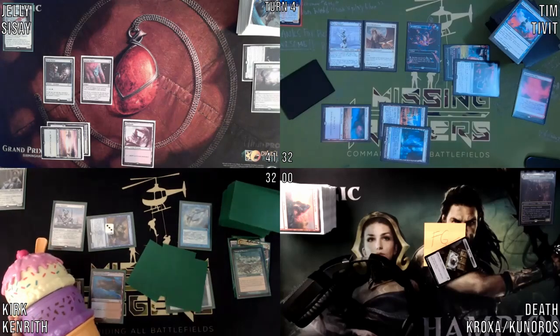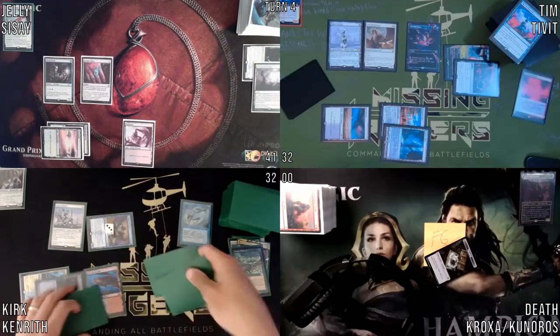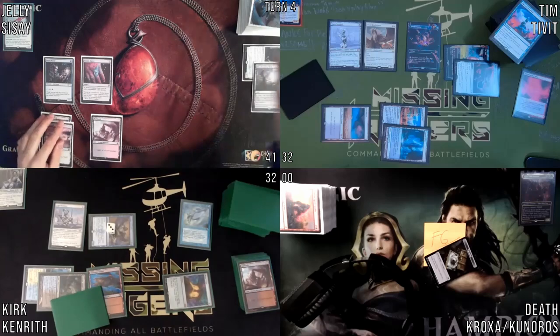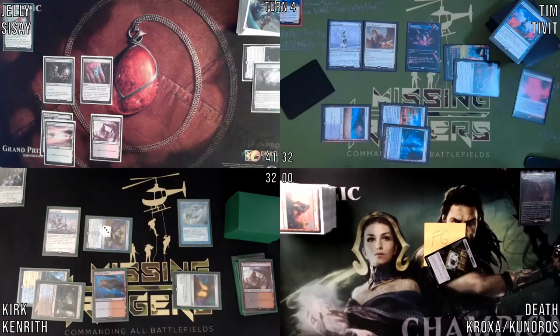Go to combat — four, seven at ten. Try to go to my end step, seven in hand. Oh, we got some ice cream! Discarding a Badlands, Bloom Tender, Fluster Storm.